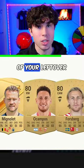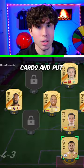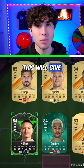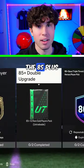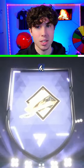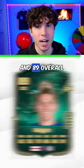Step 6: take all of your leftover low rated gold cards and put them into the 82 plus upgrade as many times as you can. Step 7: this will give you enough 84s to complete the 85 plus double upgrade all 3 times, leaving you with an 85 times 6, 86 overall Magasa, and 89 overall Bright.